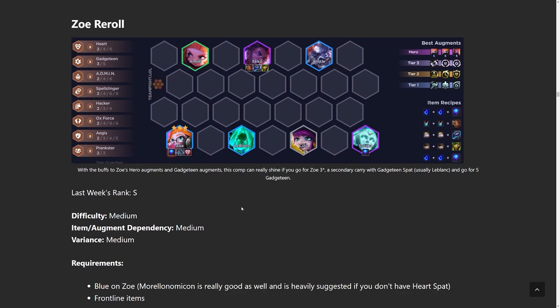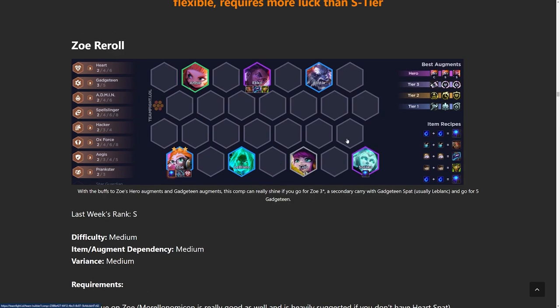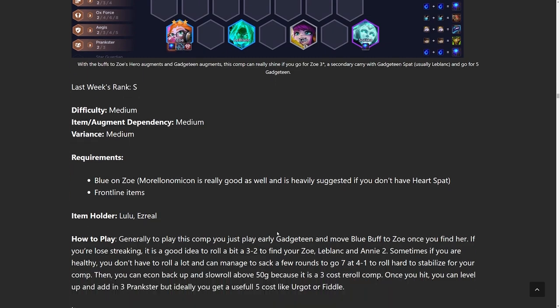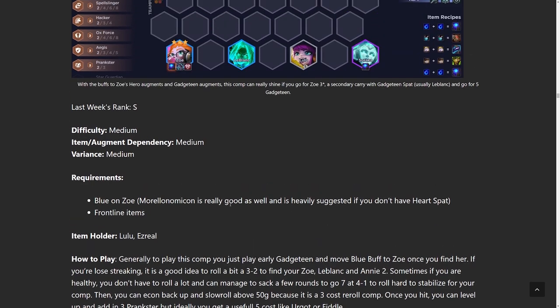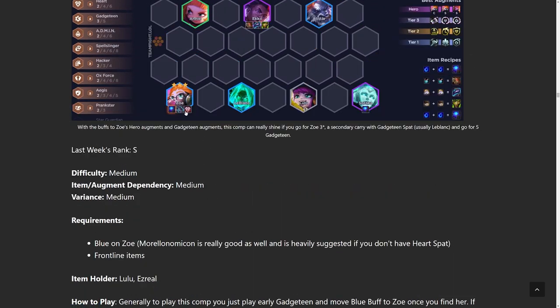Next build up we have is Zoe Reroll. Personally I don't like it as much — she needs some sort of secondary carry to really push her to the top. If you're somehow able to get Zoe 3, which can be difficult because all the AP and Talia players use Zoe a lot in the mid game, the comp can get unleashed. Gadgeteen units are pretty useful, and you can add Nunu later as one of your legendaries. If you get Gadgeteen Heart or Soul, you can play the five Gadgeteen version. The only really required item is Blue Buff on Zoe, and Morello is good, but you could also do two ability power items depending on your build.